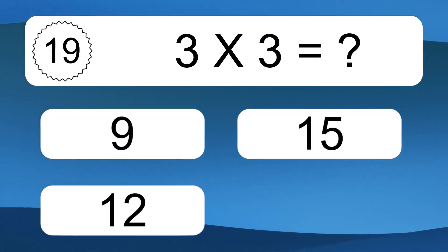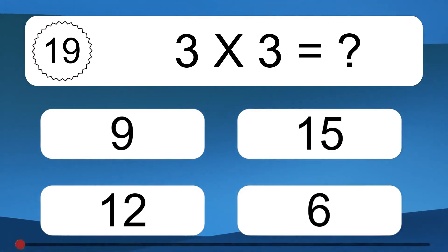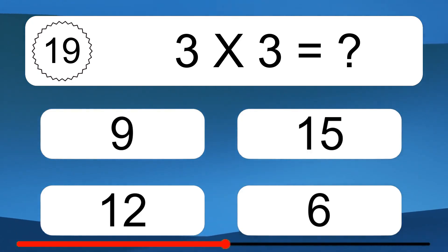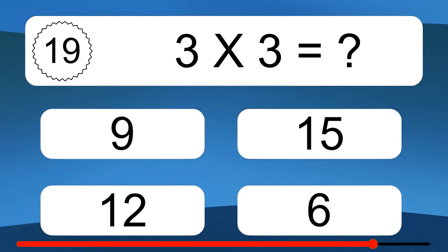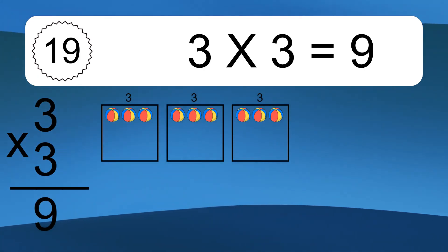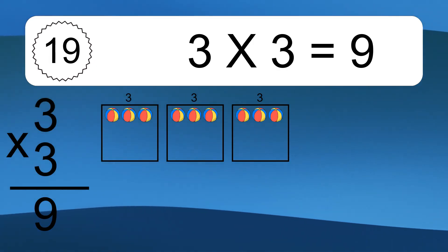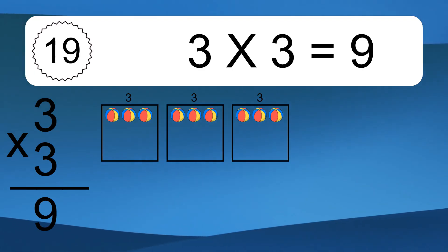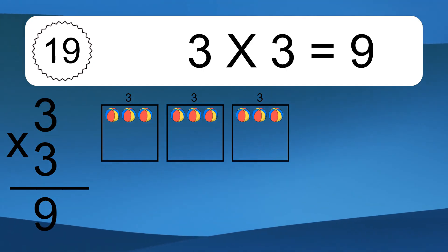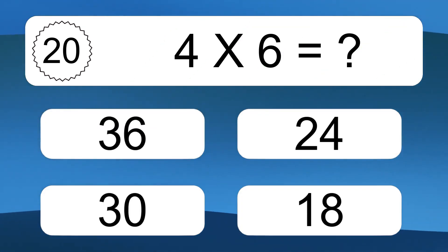3 times 3 equals what? We have 3 boxes, and each box has 3 colorful balls inside. If you count all the balls in all the boxes together, you will have 3 times 3 balls. This equals 9 balls.